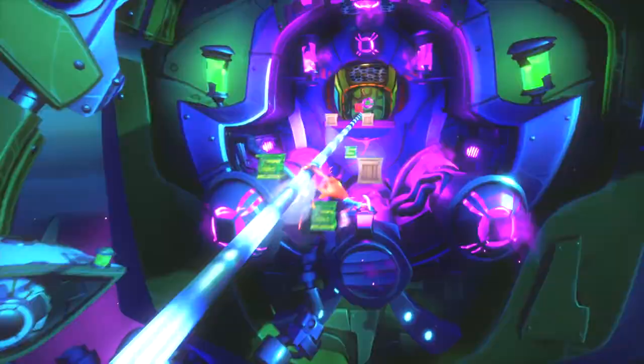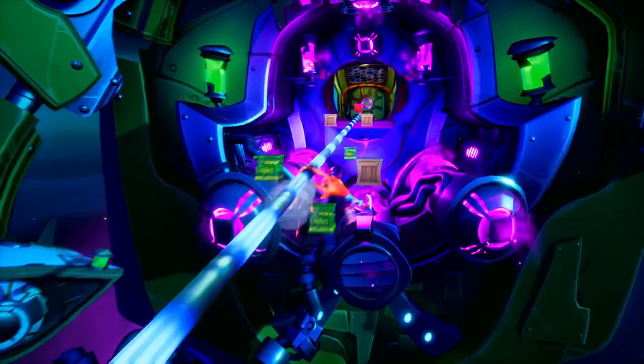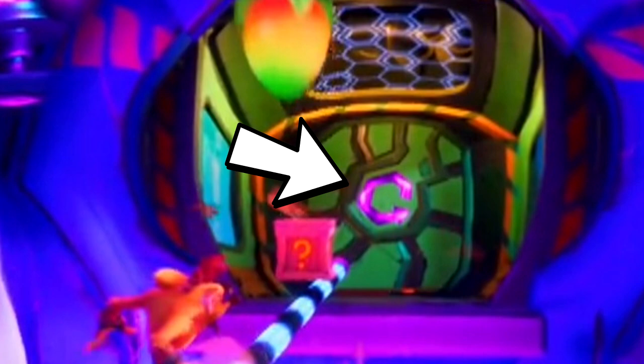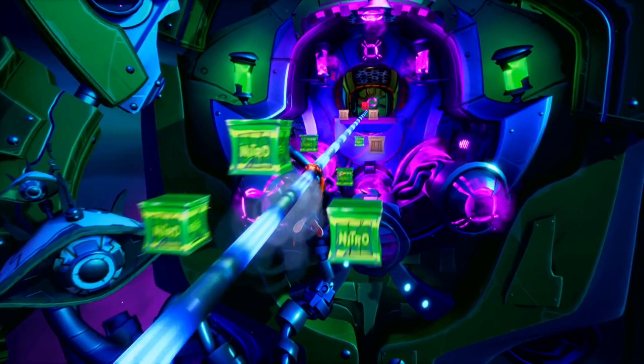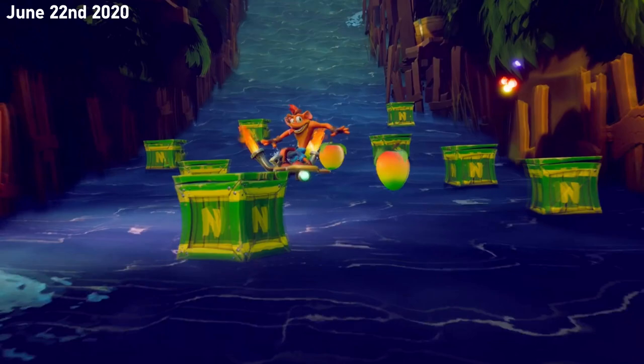We do explore the exterior of that floating structure we saw before. There's that arrow again — so I'm pretty sure we're looking at the same space-themed area from before, and it appears we're looking at a later build. The nitro crates now say 'nitro' fully instead of just having an N, which never really bothered me. Next, we enter a Cortex-themed level, with Cortex appearing on that screen right there.